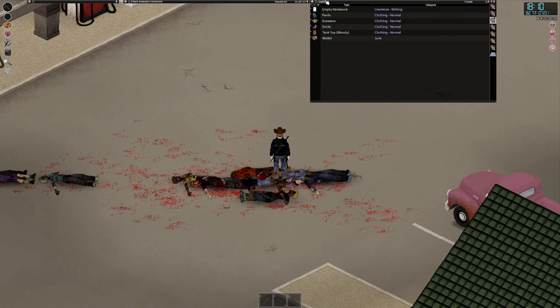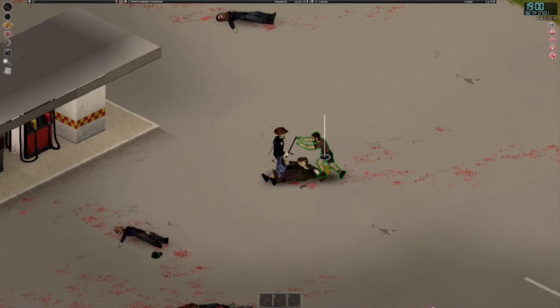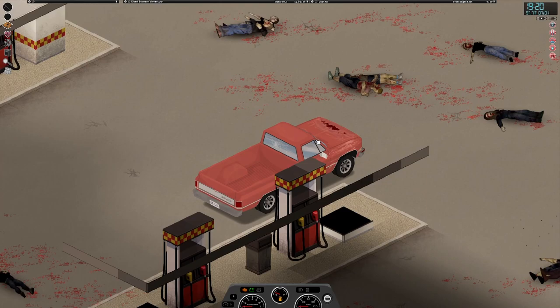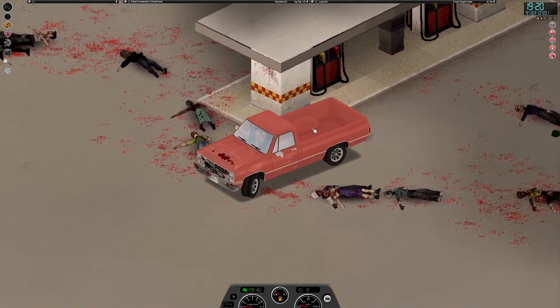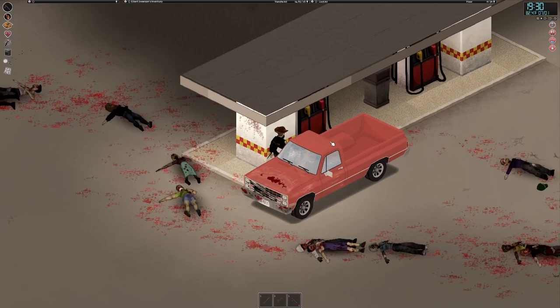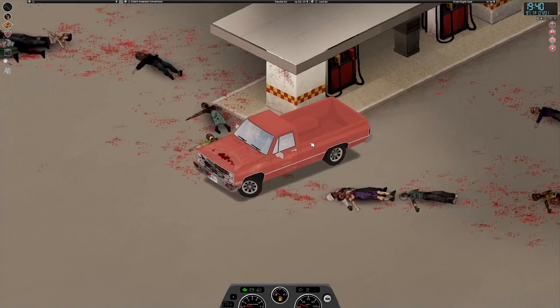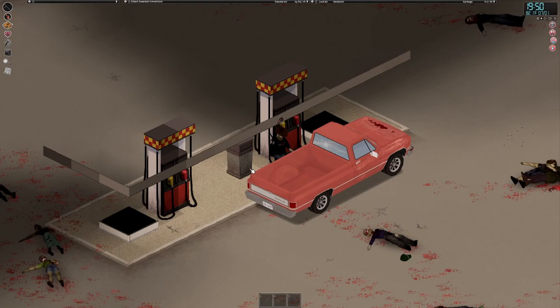My guy is getting drowsy, but that's fine because I know the perfect house once we get up into Blackwood that we're going to be staying at. Looks like these are the last three. I always have trouble fueling vehicles in this game. It is not letting me fuel — what is going on? Am I on the wrong side? When you're going to fuel the vehicle, make sure you park on the right side. Man, I swear I was dropped on my head as a kid.